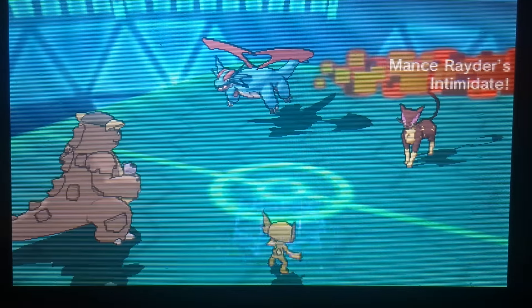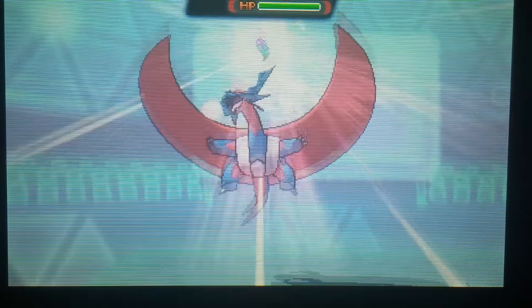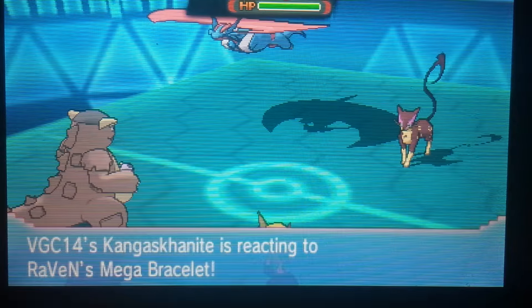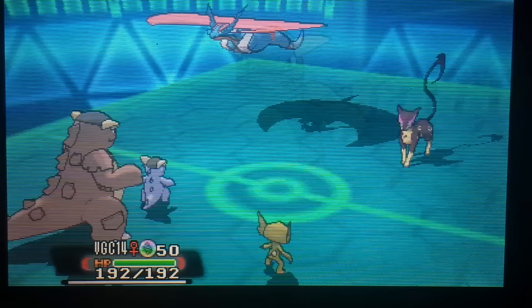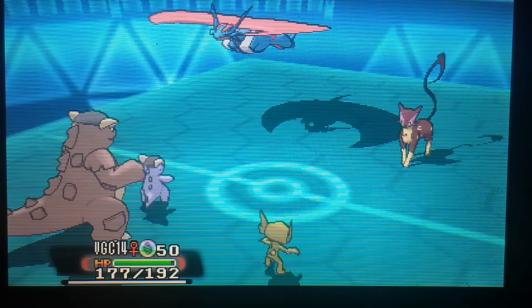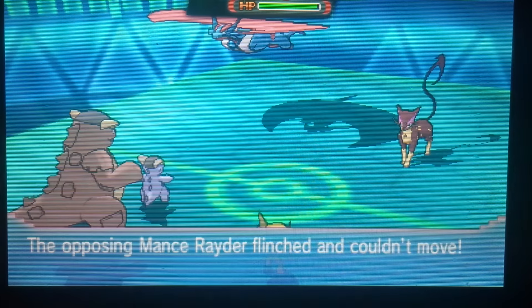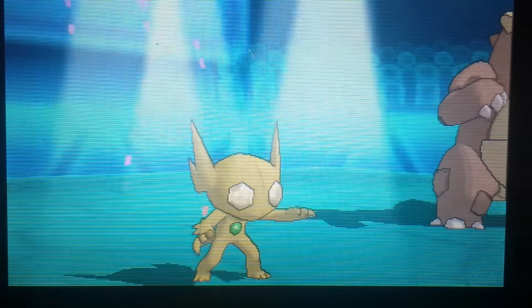There's Intimidate against the Kangaskhan, which is not really good for me. He does mega evolve first, which confirms his Salamence is going to be faster than my Kangaskhan — I do have an Adamant Kangaskhan, so that's one thing to keep in mind. There are the two mega evolutions right off the bat. Liepard does go for a Fake Out on the Kangaskhan itself, and I go for a Fake Out on the Salamence to basically disrupt what he was going to do.